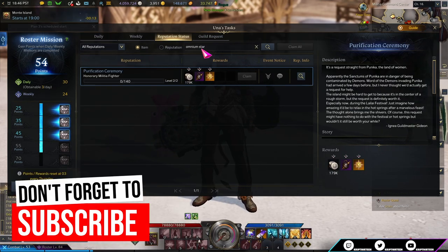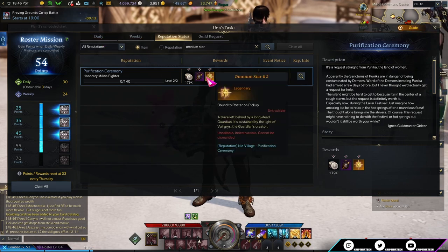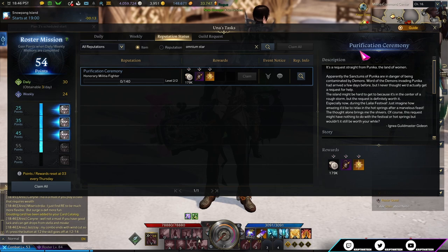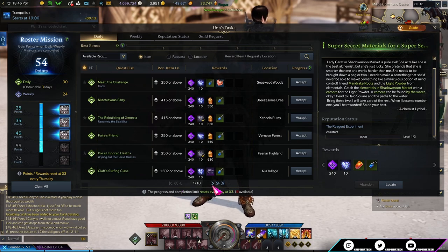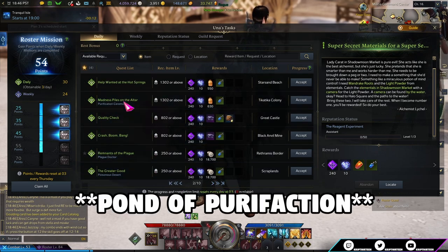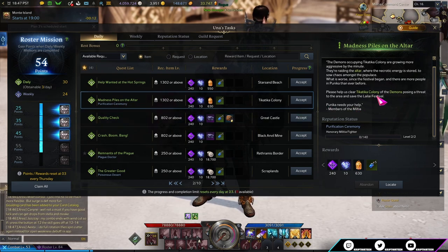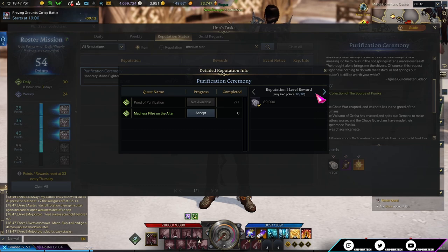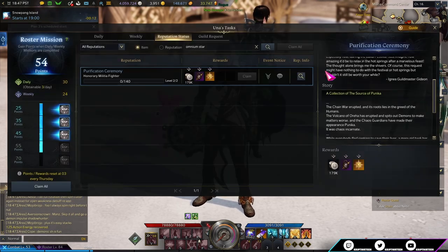The next daily to prioritize is the one that rewards an Omnium Star, which is super important for horizontal progression. There is only one daily task that rewards this directly: the reputation reward from completing the Purification Ceremony. It starts as the Purification Ceremony and evolves into Madness Piles on the Altar. The prerequisite is the Festival Adventure quest, which means finishing Punica's main story. It takes 7 days for the first reputation level and another 14 days for the second — 21 days total. Get started on this as soon as you finish Punica.